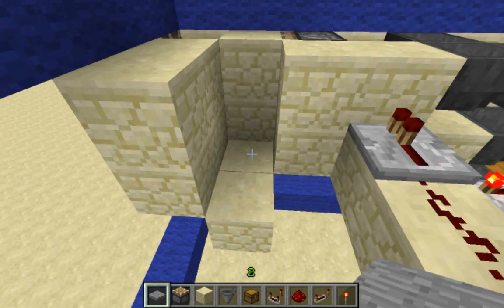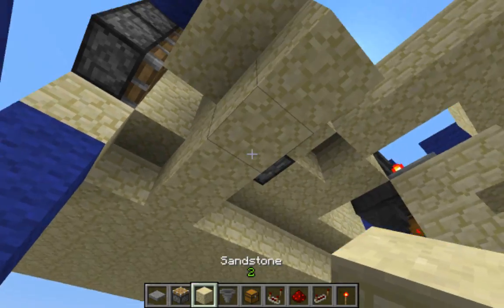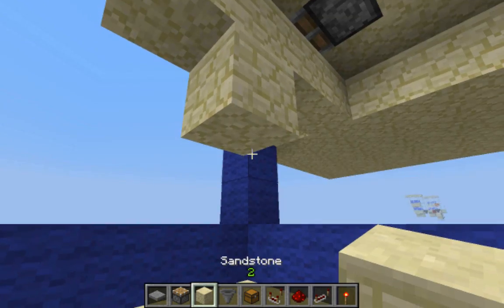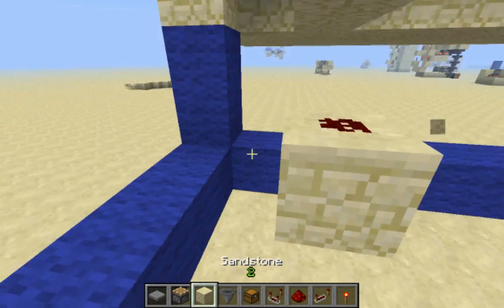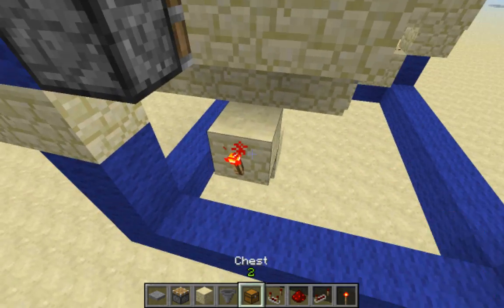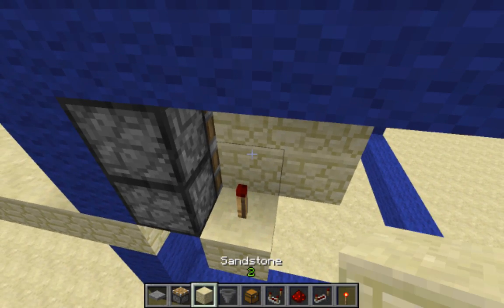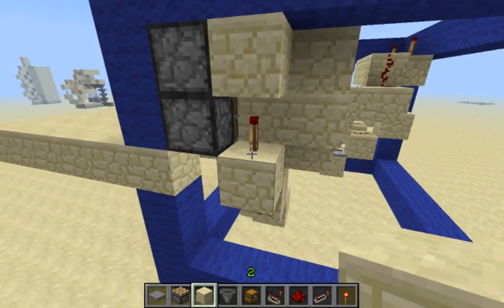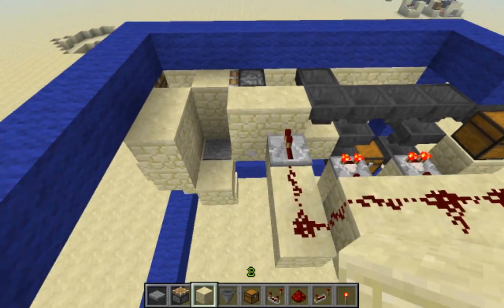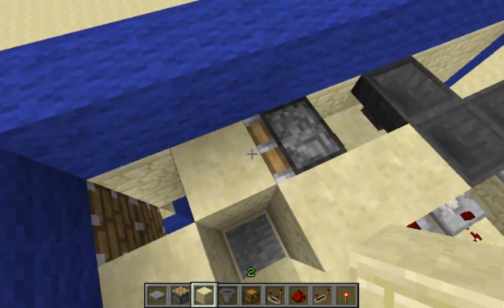Next we're going to have the one that closes the door, and we're just going to have that with a simple pressure plate there. We'll come down here, and have redstone dust right on top of this block, and have that inverted, and inverted once again — but here, not there — and put a block on top. So we'll activate both pistons when we step on this pressure plate. It'll close the door once you come in, so we won't have multiple people coming in at once.